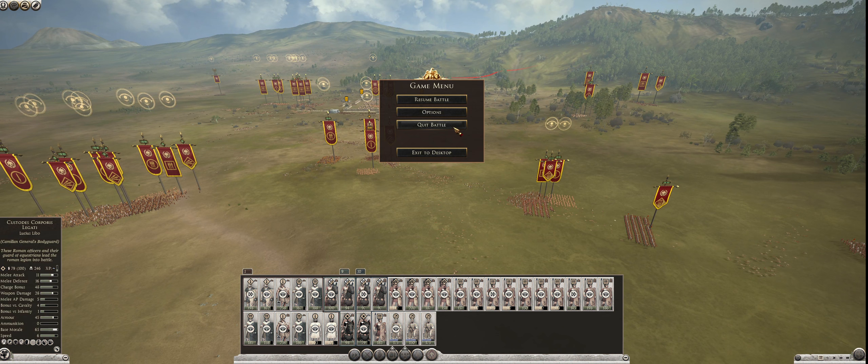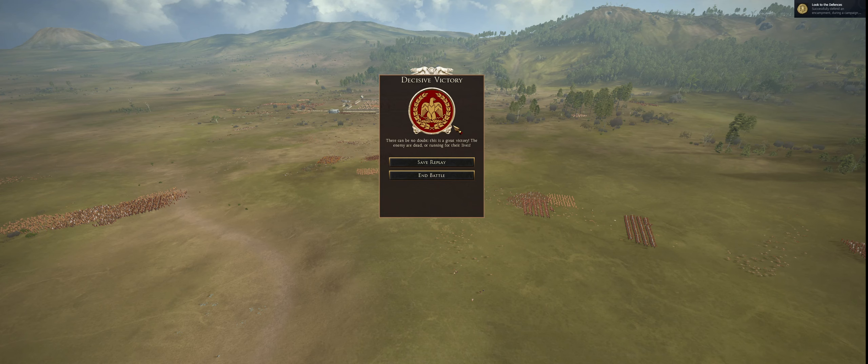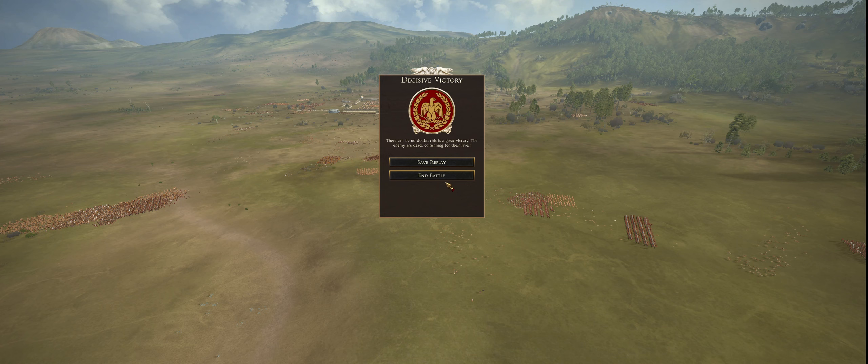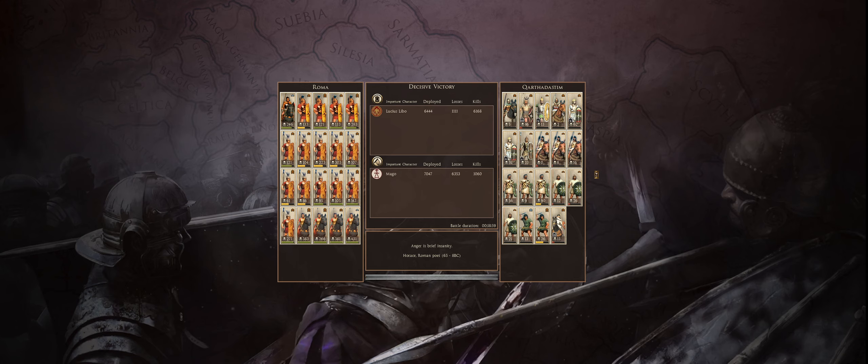Decisive victory! We even got an achievement: Look to the Defenses. There can be no doubt this is a great victory — the enemy are dead or running for their lives. Let's save the replay. This is going to be battle six. We fought Carthage at Cosentia again. It was 269 BCE and we were on the defense. Defensive battles — I always enjoy them more, especially when I have a fort to play around. We'll give you the after action report. This looks massive — general with 246 kills, equites with 383, 266, 381, 431 kills. They all gained a bunch of experience.